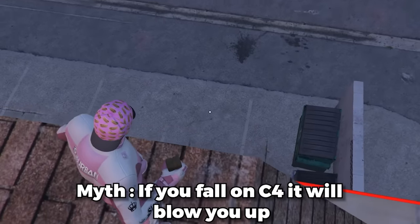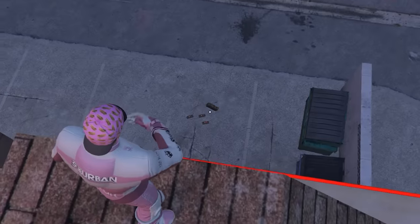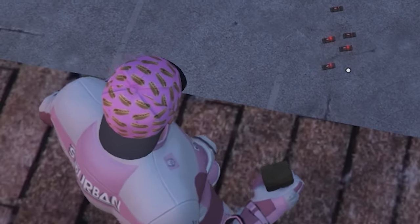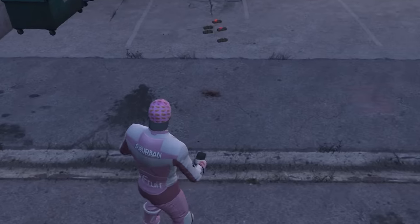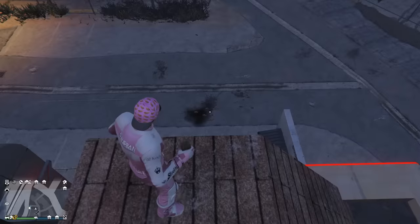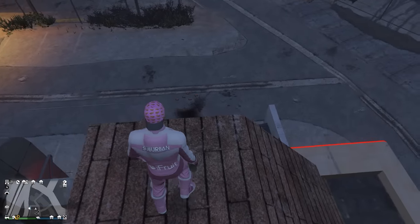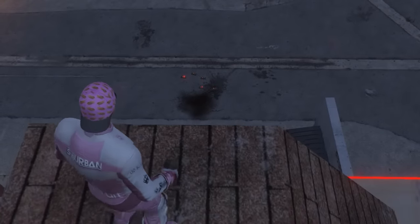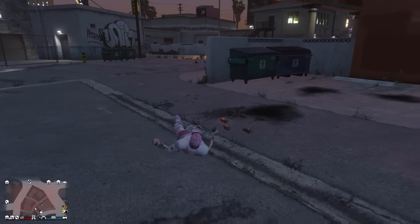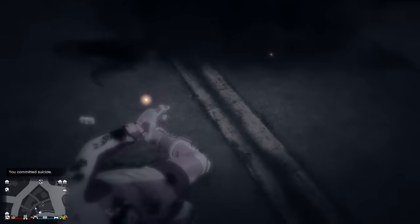This next myth says that if you fall on C4, it'll blow up. I'm just gonna toss a bunch of C4 down there and see if I can fall on it. This is a very painful episode for me. I got a perfect spot — I know where I'm gonna land. I landed on them and they didn't do anything. My whole entire foot and butt hit that one and it didn't blow up. Myth busted. It blew up.